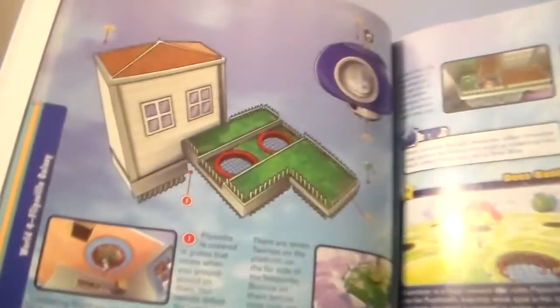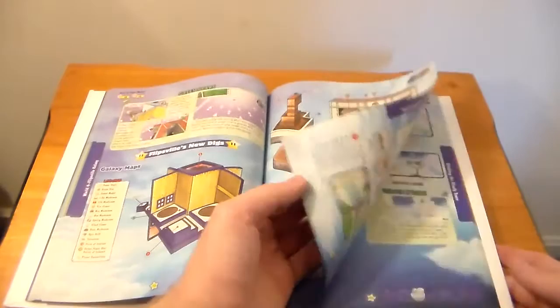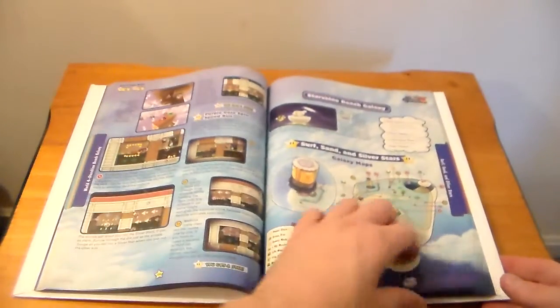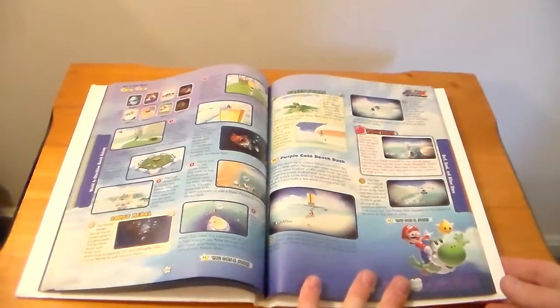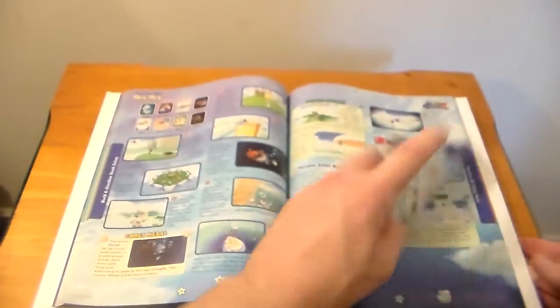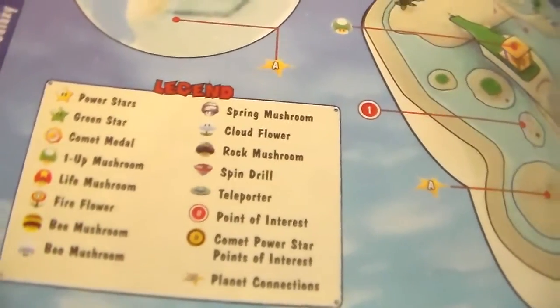Wet-Dry World being from Super Mario 64. I believe we're coming up on something else from Super Mario 64 soon. Looking forward to playing on the Super Mario Galaxy stage in the new Smash Brothers. In each of these sections it shows you which enemies you encounter, which is a pretty cool feature. Prima throws in everything they can - it also shows you the legend of all the different items and aspects you'll encounter, like a teleporter or a spindle power-up.